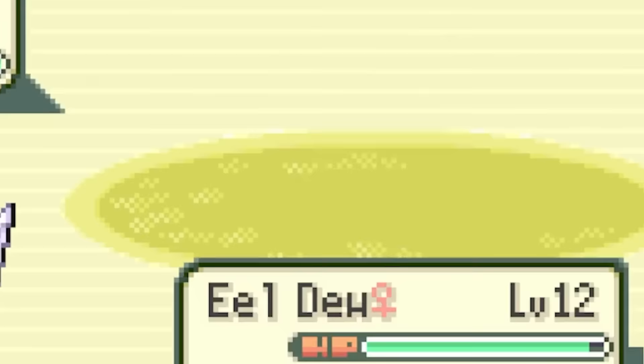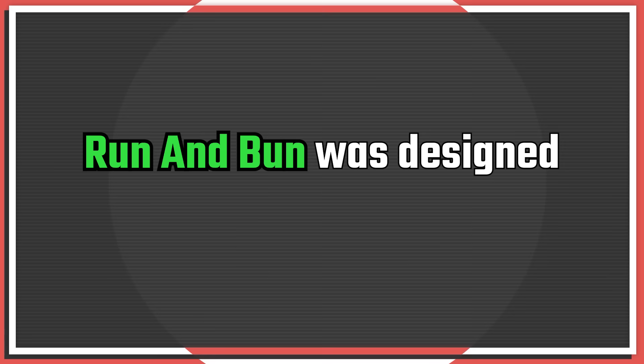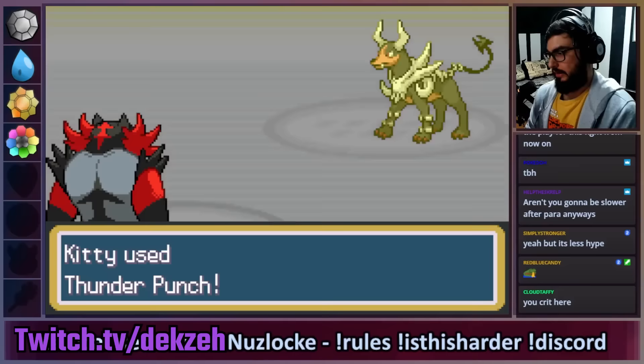The game is Pokemon Run and Bun, a mod of Pokemon Emerald that implements Pokemon and mechanics up to and including Generation 8. More importantly, Run and Bun was designed to be extremely challenging when played with hardcore Nuzlocke rules. The modder Dexa spent about two years refining and balancing the game to make it one of the hardest ROM hacks ever made. Dexa is a very experienced Pokemon player both in competitive singles and in challenge running, so he really knows his stuff.